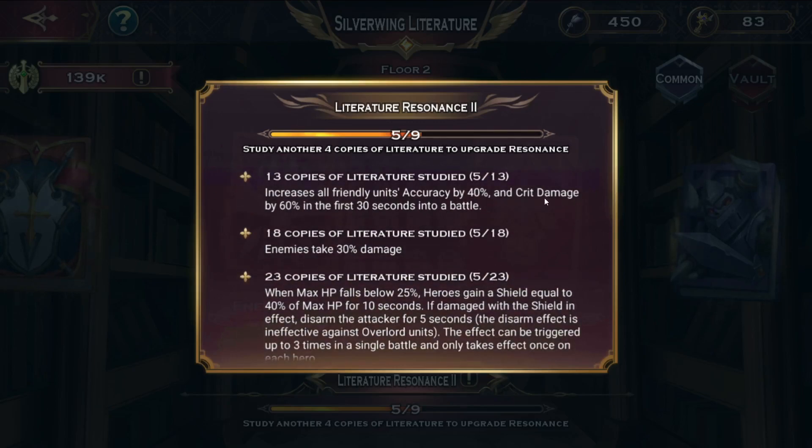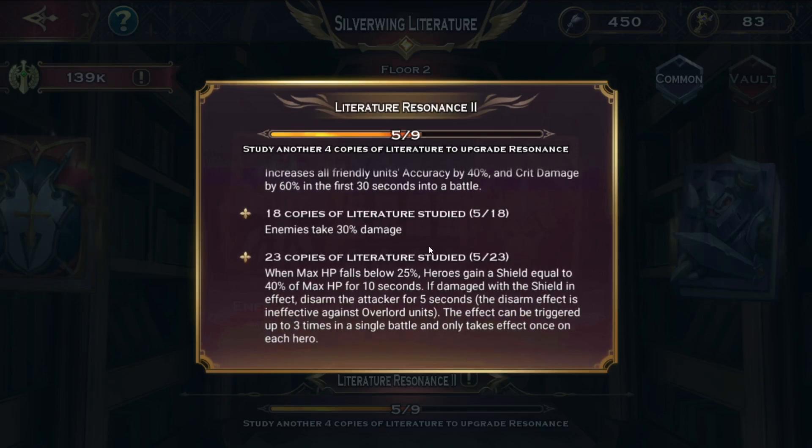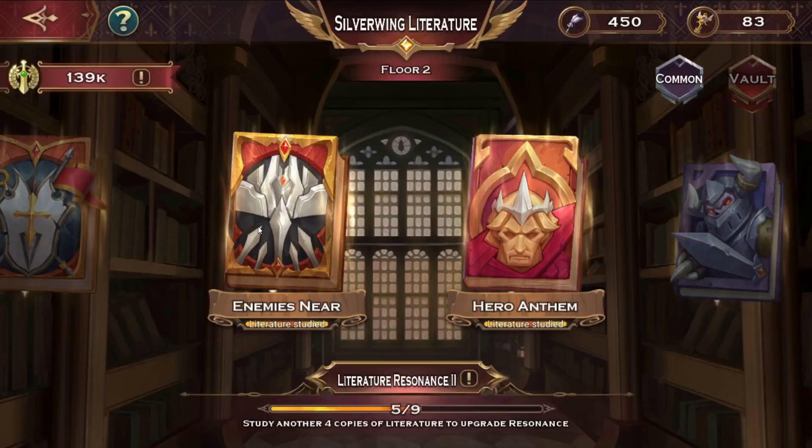Going further in the resonance tree, you get more attack, damage to dragons, accuracy, crit damage, and then for 30 seconds enemies take 30 percent damage, plus shield and disarm effects. That disarm is actually pretty good — if heroes are hitting gladiators or if it's burst versus burst, that debuff is going to be really cruel, especially if one of your main mages gets hit by it.